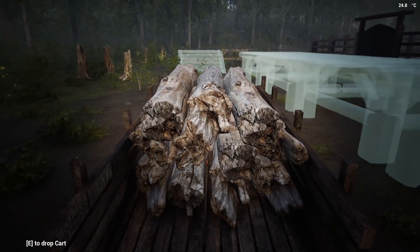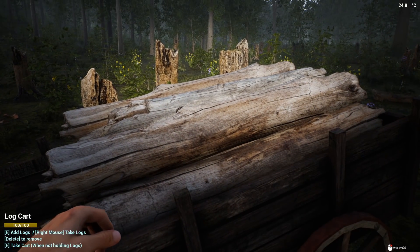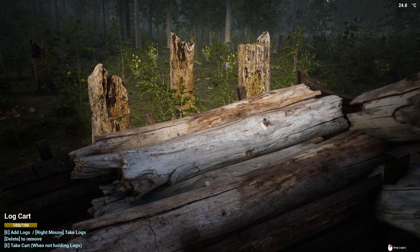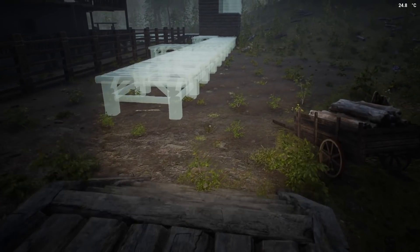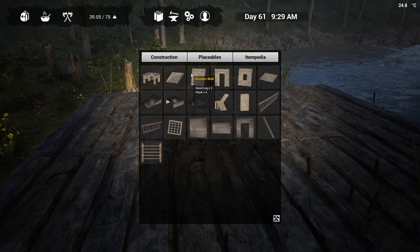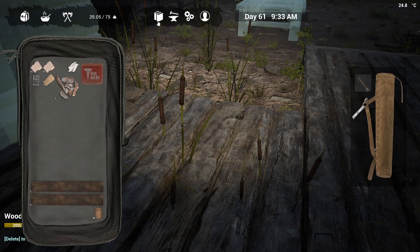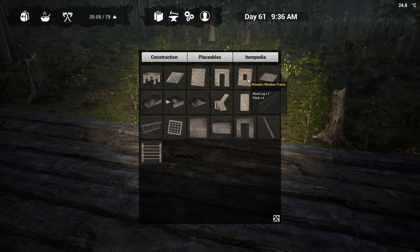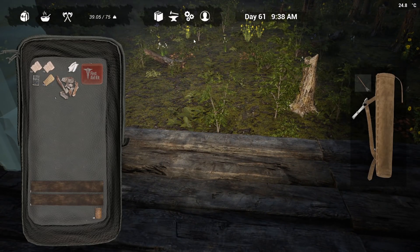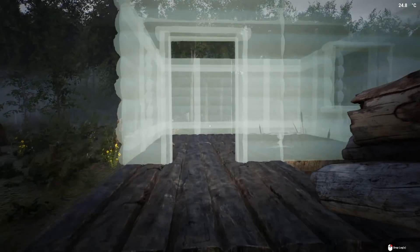I was talking to someone on Discord earlier — part of their problem with the foliage is they have a pretty crappy computer. They could play with the foliage all the way down but all the way up is really killing their frame rate. That's something to think about — has any other game developer ever completely made it so you can't turn off the foliage? I'm going to make this a window, probably the only window I'm making in the towers. I always find putting windows into a build is a lot easier during the build than right at the beginning — build it first, then add windows.